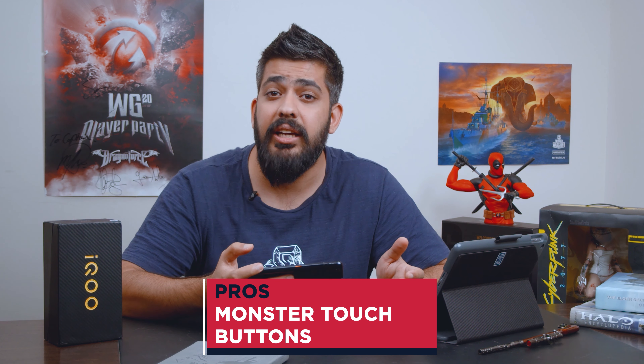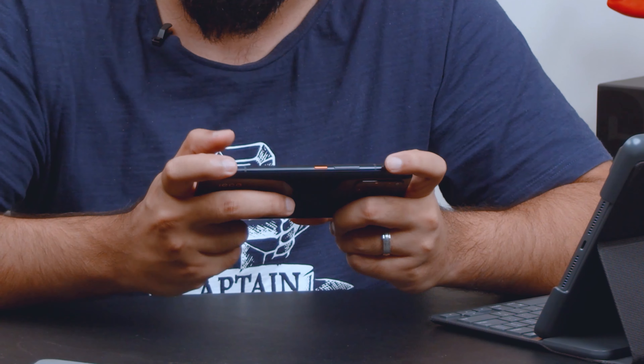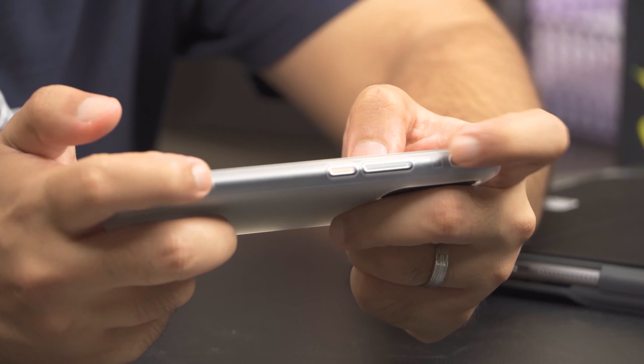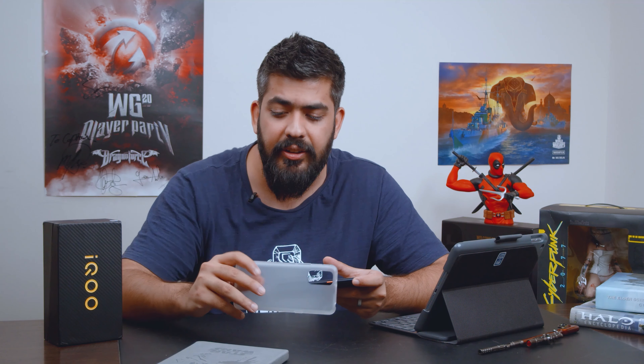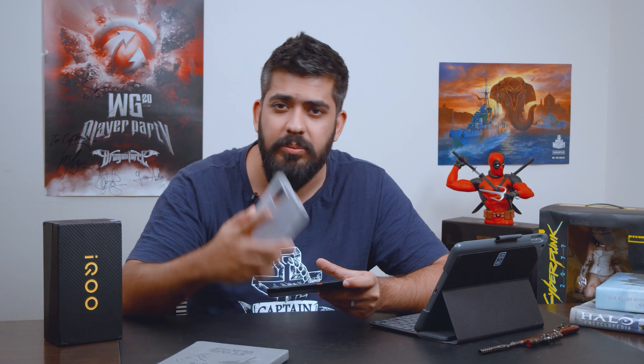The biggest highlight of the gaming phone is the monster touch buttons. It's not the first to do this — the ROG Phone has them too — but they work extremely well. You just have to get used to the positioning. Most gamers play with a claw grip so moving your fingers up there isn't too much of a shift, though transitioning from console controllers will take some time. The case that comes in the box is great — it has built-in slots for the gaming buttons, so it's good to go. For third-party cases, you'll have to make sure they support those button slots as well.